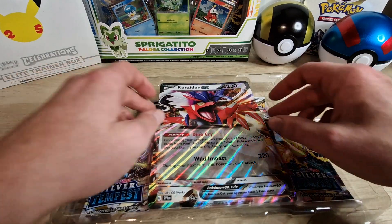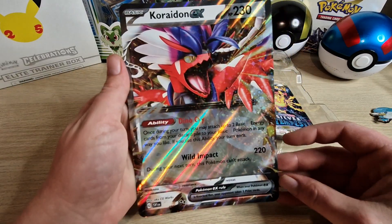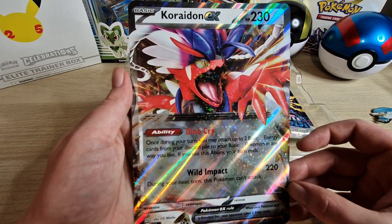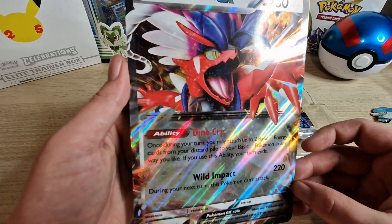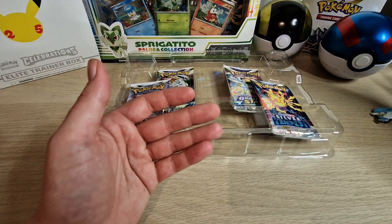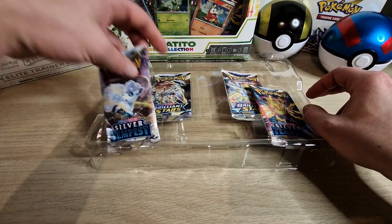Let's take a look at the ex card — that's the Corridon ex. Very nice and shiny as you can see. The pattern on the card is very nice, alright, nice for your collection. I've got a few jumbo cards so I'll keep those.